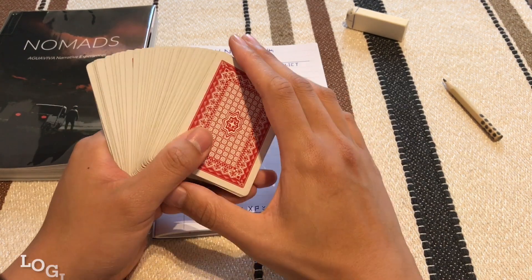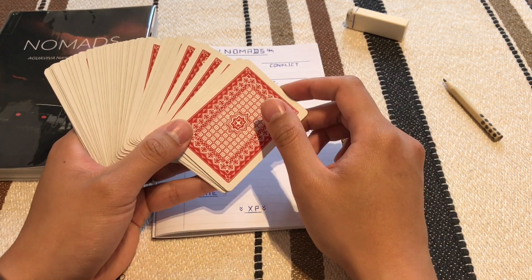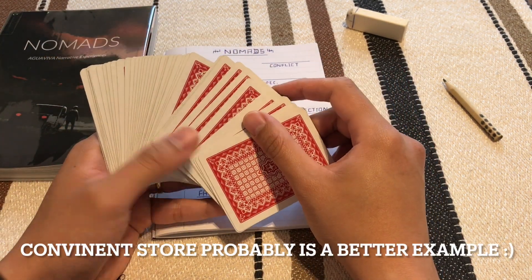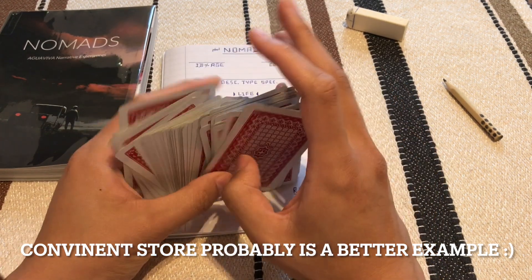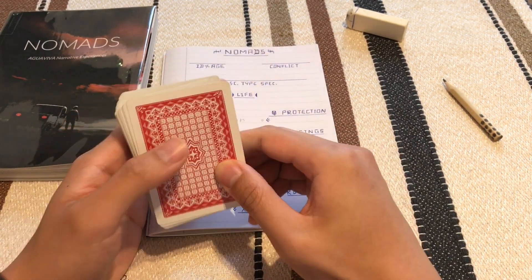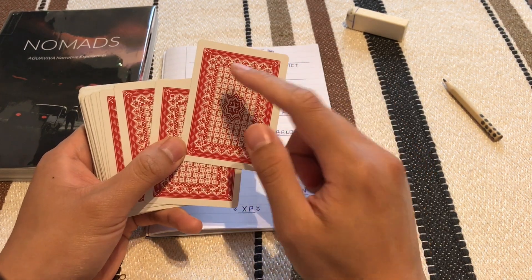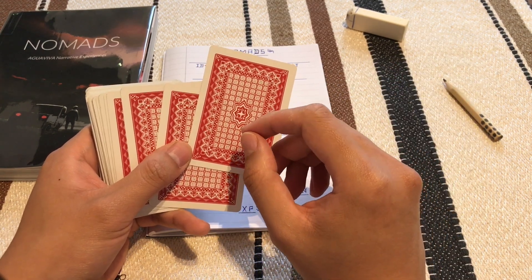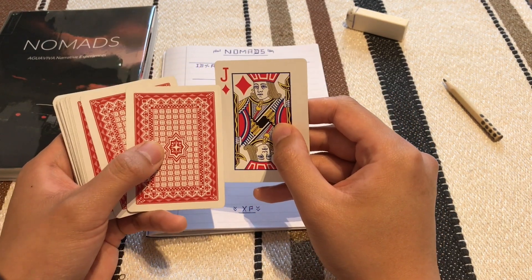Trivial is basically always yes — you don't even need to draw any cards. The next group is logical questions. For example, checking if you can walk into a bank unnoticed: if you have no criminal record, you draw one card, and if it's a black suit, the answer is automatically yes. If it's red, it's no.